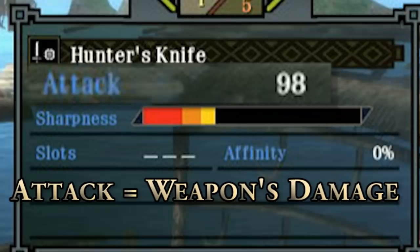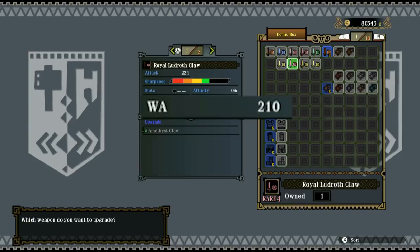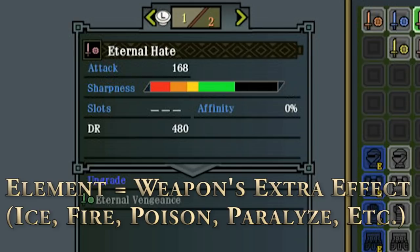Sometimes you'll also see weapons with another number. Several weapons will have an element to it, dealing additional effects when you use it. Weapons can deal fire damage, or ice damage, or cause status ailments such as paralyzation or poison. These numbers are also important to consider, as the higher the number, the more elemental damage you'll deal, or the faster you'll cause status ailments.